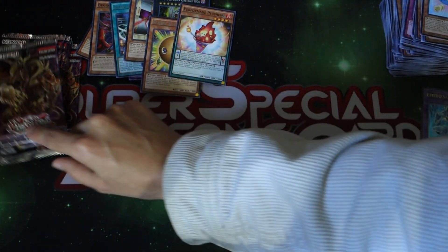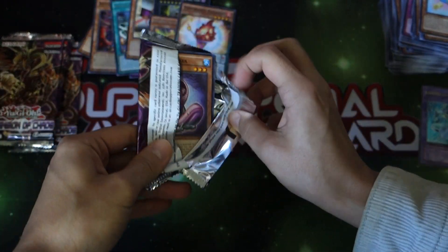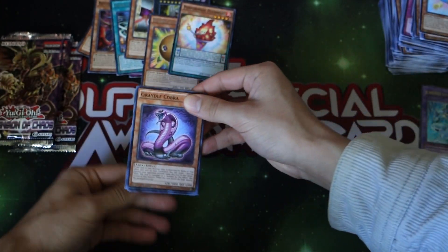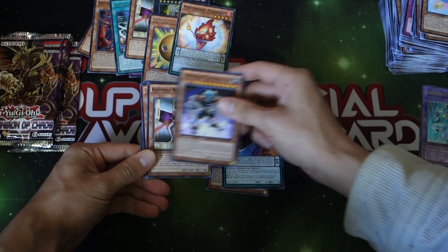We still have one more Ultra Rare to pull, and maybe one more Super. I'll scan out here — there's the Cobra, the purple/pink one. We got a Toon Barrel Dragon, it's got a Samaritan.